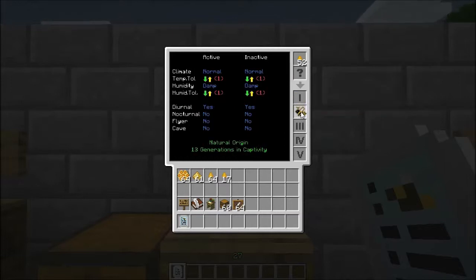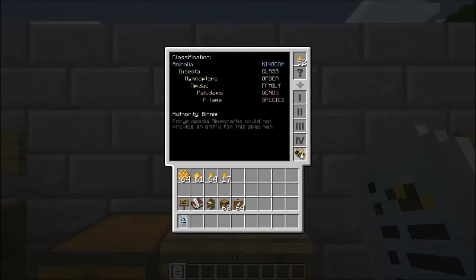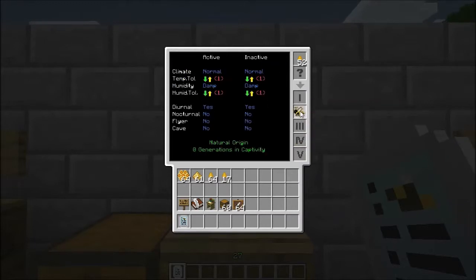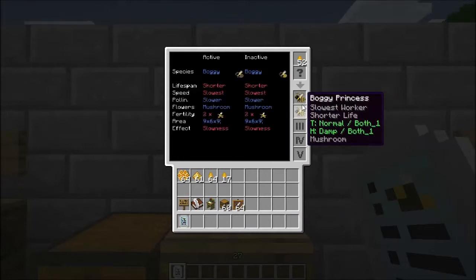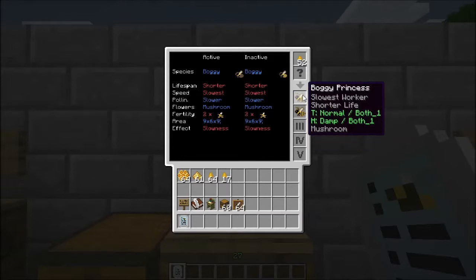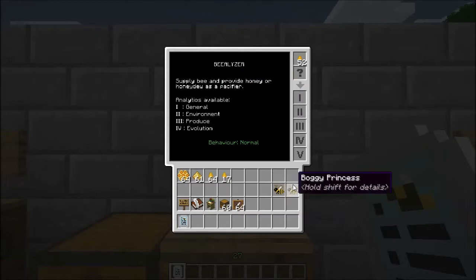That's kind of nice, but it did take me 13 generations to do it. This is a purebred boggy — wow. That's kind of rare to get a purebred off of the first attempt breed. That means that it's not likely to regress to an older form of bee, so that's pretty nice there.